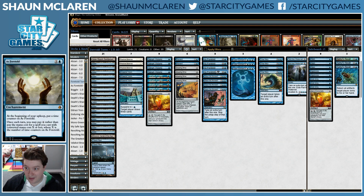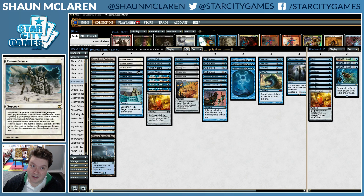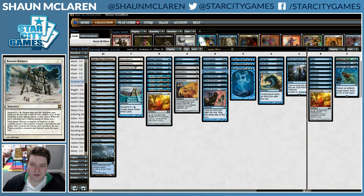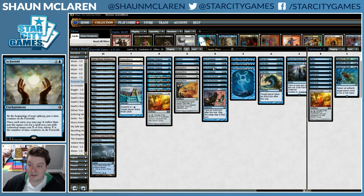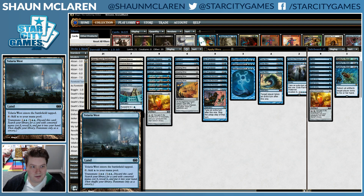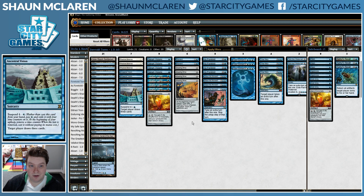The real good thing about As Foretold is that on the turn you play it, you can immediately use it to cast your zero-drop spells, which in this case are either Ancestral Vision or Restore Balance. We have no white sources in the deck — the only way to cast Restore Balance is with As Foretold. We can also tutor for those cards with Tolaria West, giving us a bit more opportunity to draw those cards when we have our As Foretold.